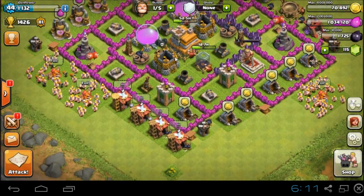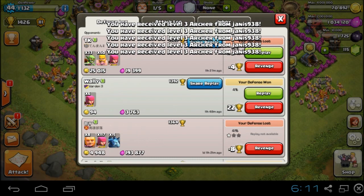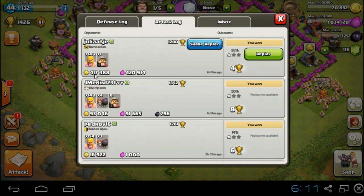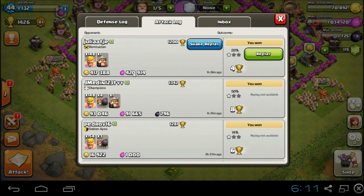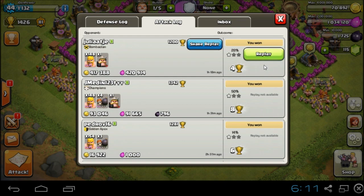I already did a few matches like that one, but not as impressive as this one. And guys, boys and girls, this is awesome - check this out! 417,000 gold and 420,000 elixir, using only the King and 148 barbarians. Check this out.